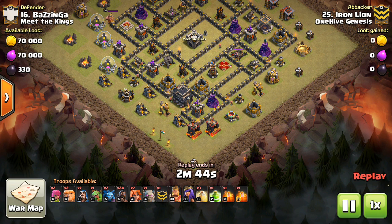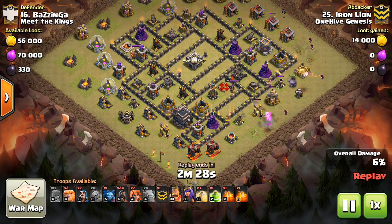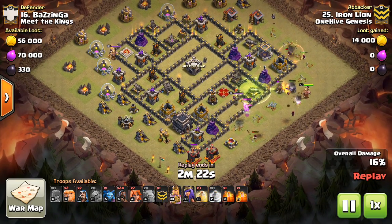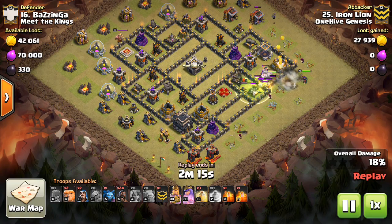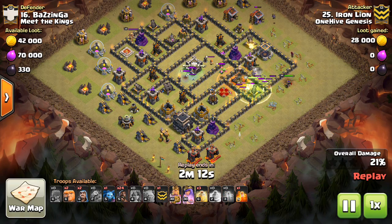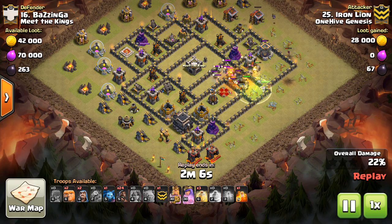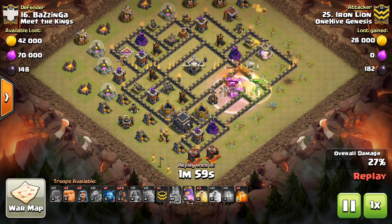Hey guys, what's up? Bisectatron here from OneHiveGazette with the next video. This one is going to be on something that I think is very underused and underrated at pretty much any town hall level. Anytime you're using a kill squad, it can be very beneficial to throw in one, two, or three Valks. This isn't for a kill squad that's already going to have six to eight Valks — it's when you have a golem bowler kill squad, maybe even just your heroes and a few golems.